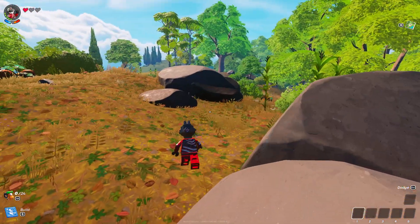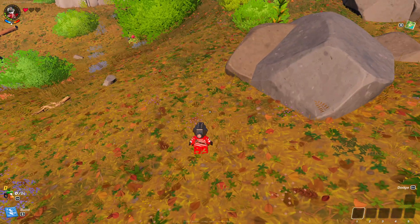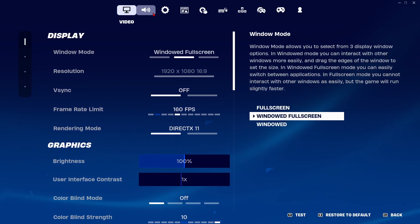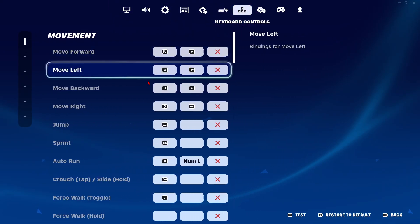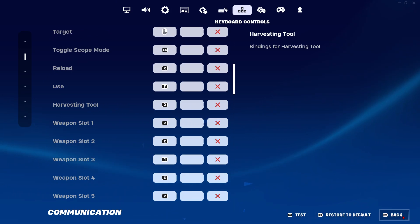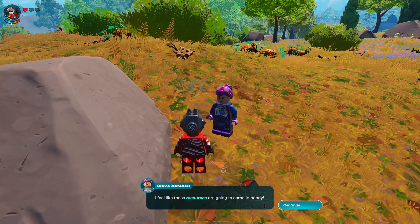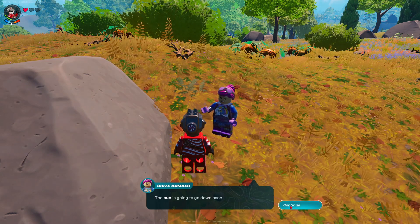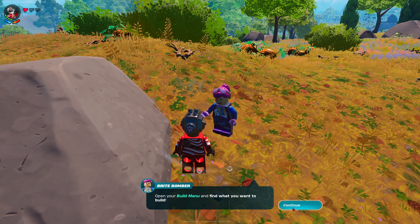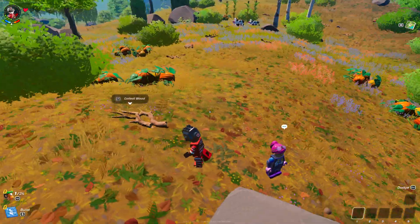So we can't crouch — we can only dodge. This is... hold on, I gotta change my settings. Why is it E instead of F? Use: F. It's literally F. I'm just gonna worry about it later. I feel like those resources are gonna come in handy. The sun is going to go down soon. Now that's sounding more like Lego.